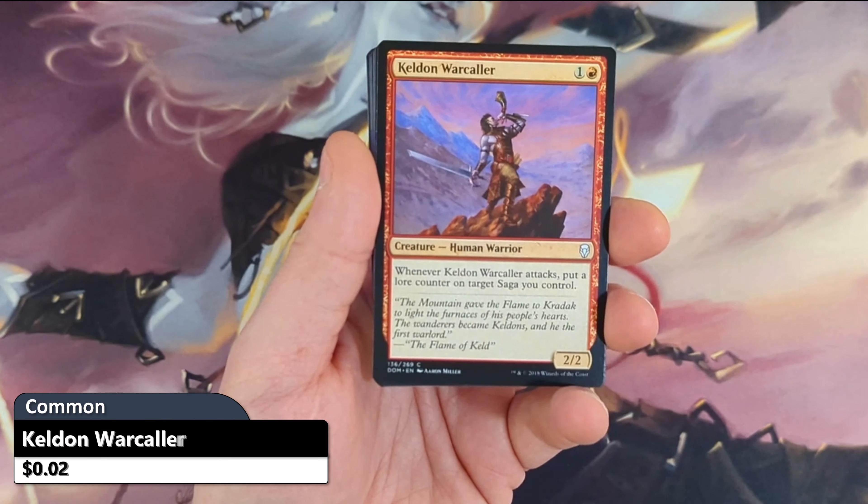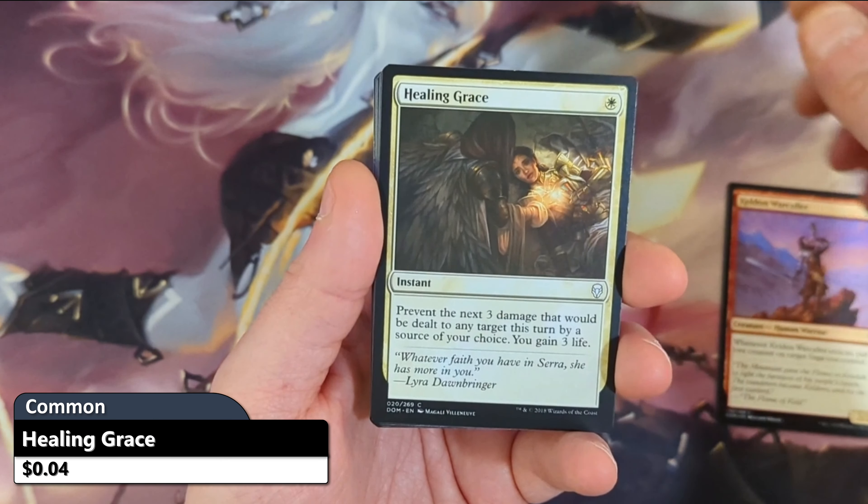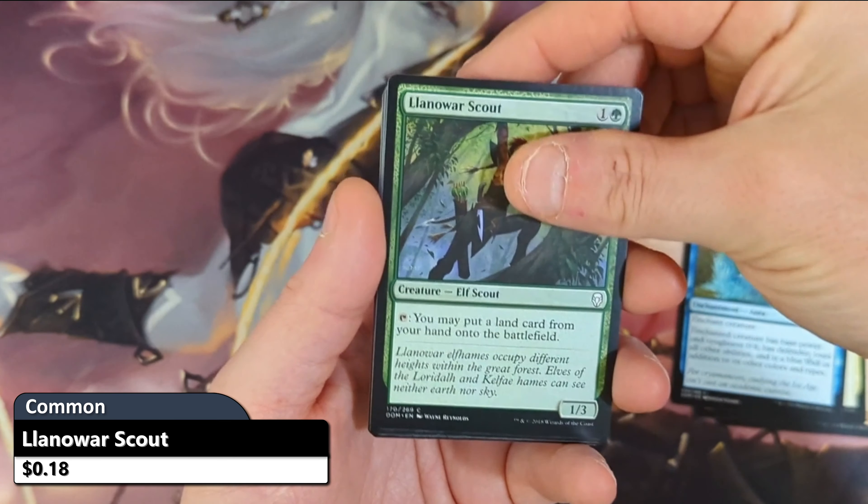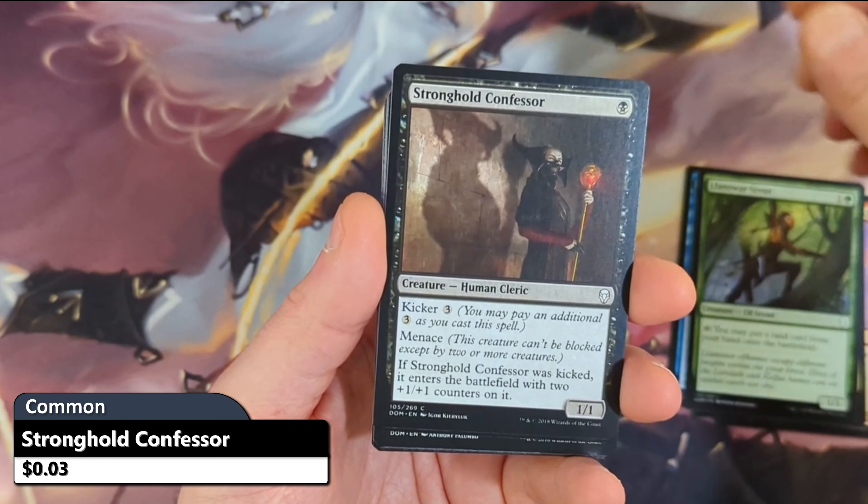Alright, so this one starts off with a Keldon Warcaller. Then we're going to see a Healing Grace, followed by a Deep Freeze. Then we've got a Llanowar Scout with a Stronghold Confessor.